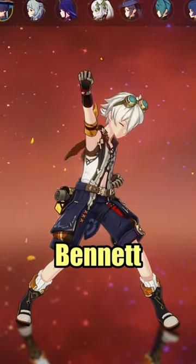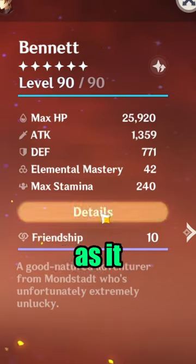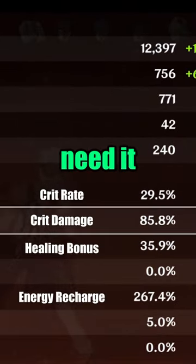In this video, I will show you how to build Bennett. Firstly, level him up to level 90 to get his base attack as high as possible. You don't need to focus on crit rate and crit damage, as Bennett does not need it to do his job.